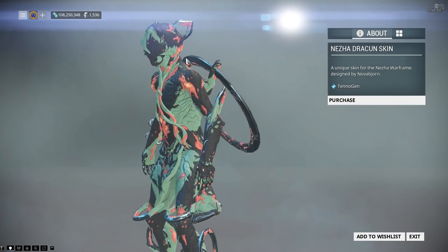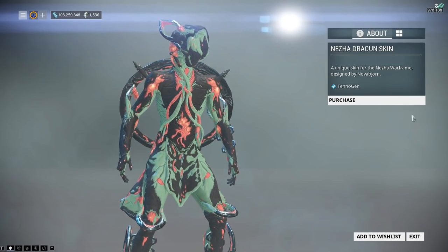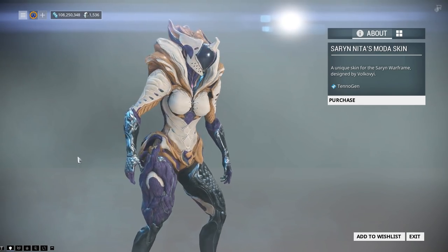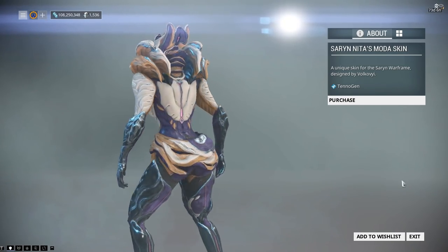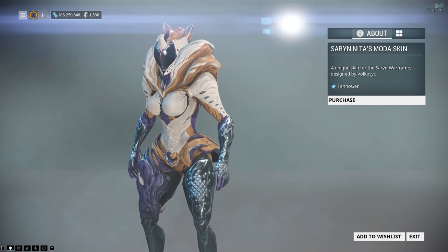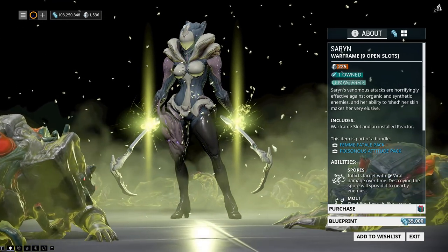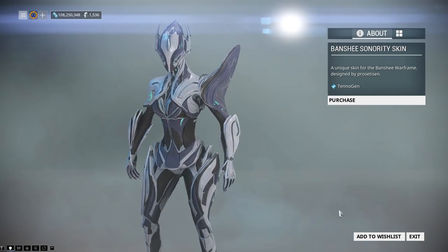Even Nezha's new skin looks absolutely amazing. The hoop looks really nice — the frisbee, whatever you call that thing on her back — plus the use of colours is really well done. Saryn's Naita's Morda skin has a nice colour combination, but I'm not sure if that's her standard helmet. It looks very much like her standard setup but with different colour possibilities, different colouring zones, a different pattern. I kind of wish Saryn came like that as standard — the pattern looks way better on the new one.